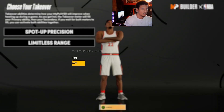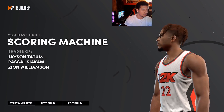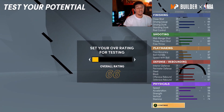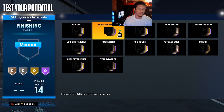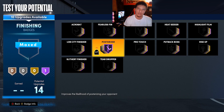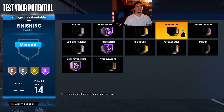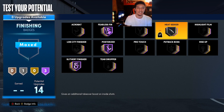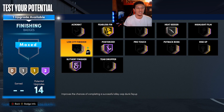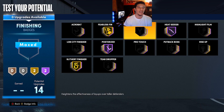When you complete the build you get the title 'Scoring Machine' with shades of Jason Tatum, Pascal Siakam, Zion — but y'all know this is really that KD build. Let me show y'all the badges real quick where I would put them. For finishing with 14 badges: posterizer hall of fame — you want maximum contacts. Slithery hall of fame, fearless finisher hall of fame, then with the two left you can do heat seeker silver, or drop slithery and fearless one tier each and raise heat seeker to hall of fame.